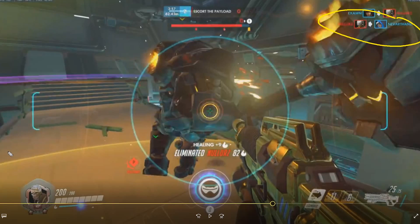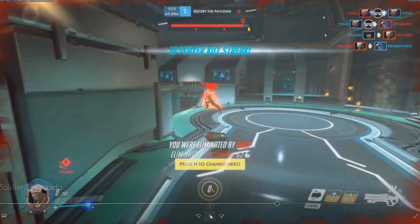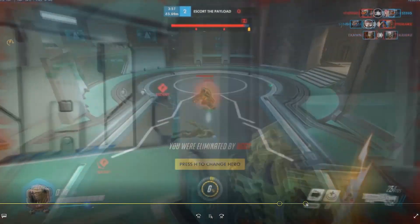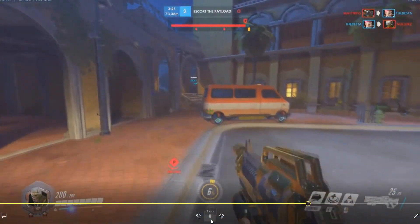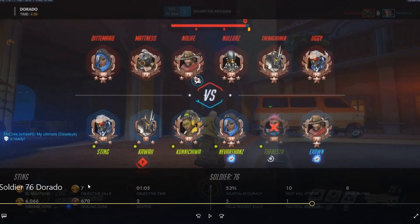It looks like you might have been able to win anyway without the nano boost, but I think it might have been better to just wait for your Ana to come back. Honestly, if this Roadhog wasn't flanking you and pushing you down, it might have worked out. So I just want to point out to everyone — this is what good grouping up looks like. He just comes out here and recognizes that his team is still in spawn.